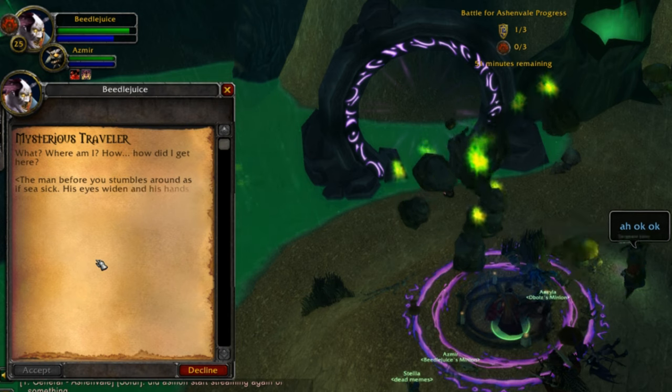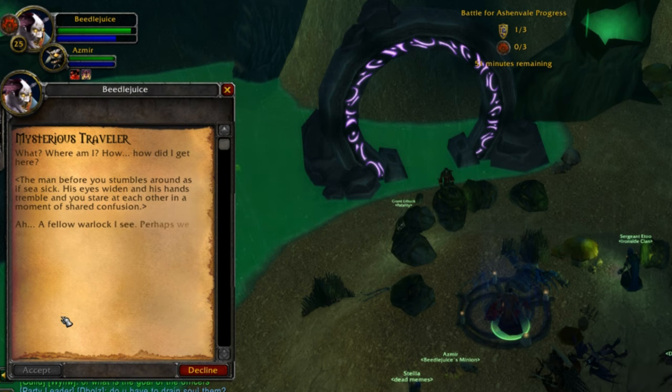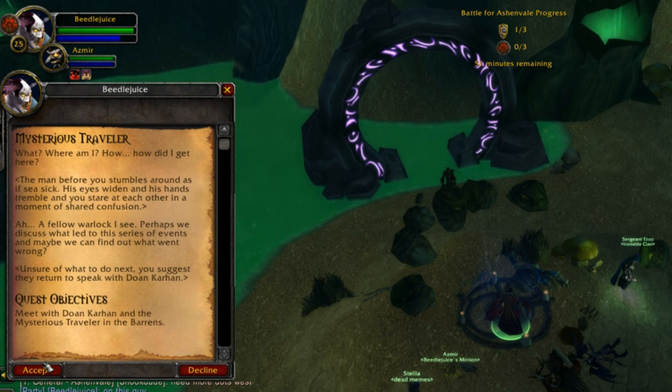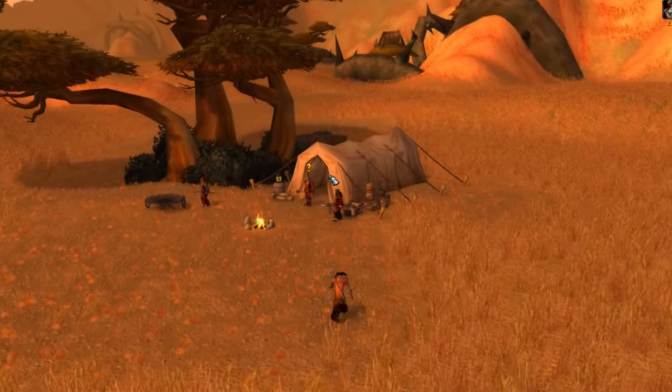The mysterious traveler says: 'What? Where am I? How did I get here?' The man stumbles around as if seasick — his eyes widen and his hands tremble — and you stare at each other in a moment of shared confusion. He says, 'Ah, a fellow warlock I see. Perhaps we discuss what led to this series of events and maybe we can find out what went wrong.' Once again, we return to Doan Karhan in the Barrens.